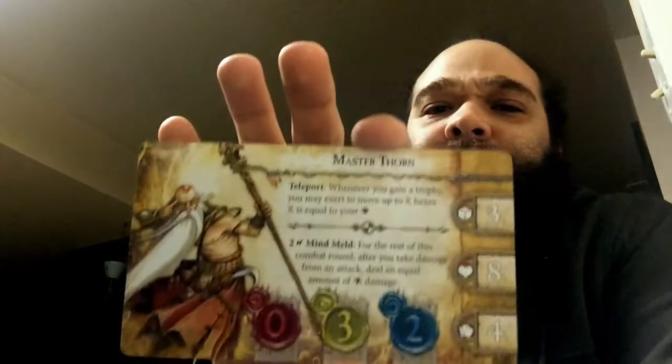Master Thorn - looks like a monk. 'Master Thorn was educated at the university in Greyhaven, but rather than set roots in the ancient city of learning, his heart drew him to the remote villages and brave people who make their homes amongst the endless wilds.'